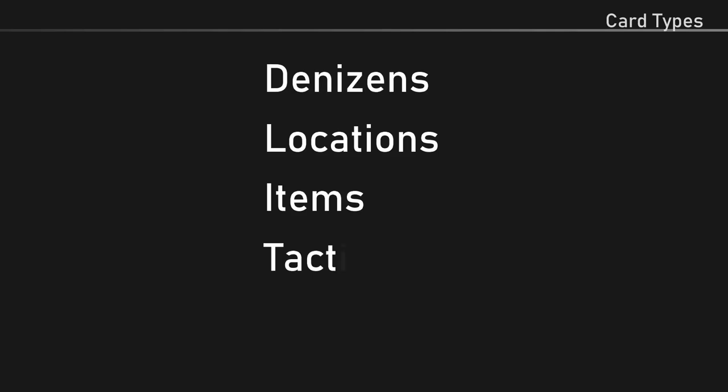There are five types of cards in the game: denizens, locations, items, tactics, and campaigns.